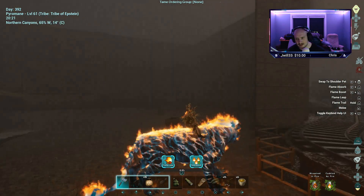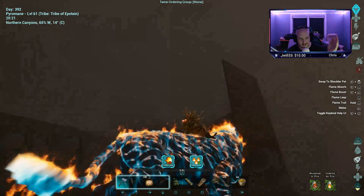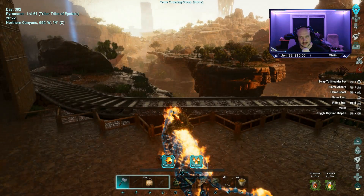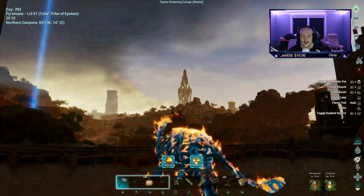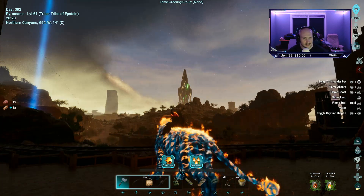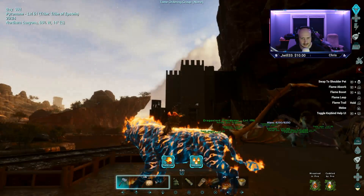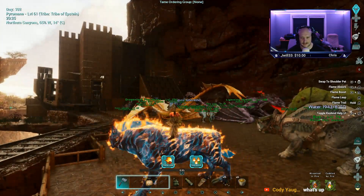I want to bring up one point. Currently, we are facing rain, and this is the one natural setting where it will take down the fire shield of the Pyromane, allowing you to attack it and mount it. I think it's glitched for some reason because I'm currently riding mine and the rain is not doing anything. You will see a very noticeable difference when they have the fire shell around them as opposed to when they are burnt out and don't have it.